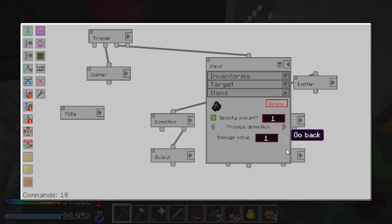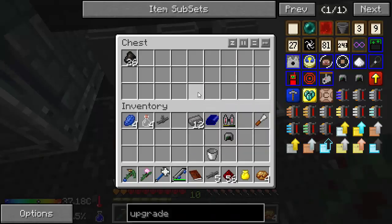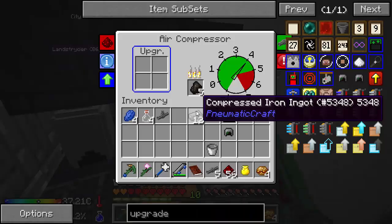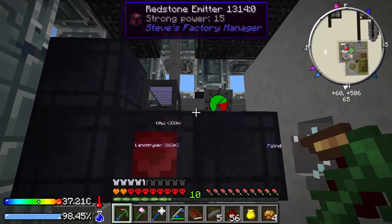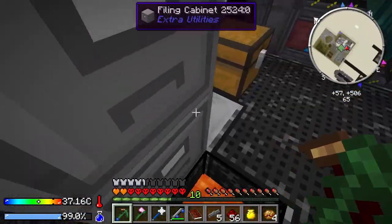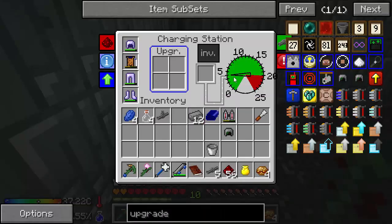There we go. Now only take one charcoal. Oh, it's not taking it because they don't need it. Problem fixed. So now it's going to keep it above 4, so that I can get a lot more pressure in my system. I used to have it at 3. So this guy should be charged now.